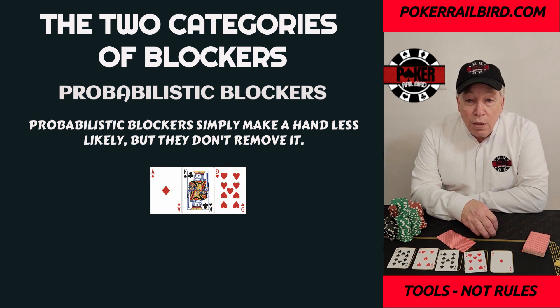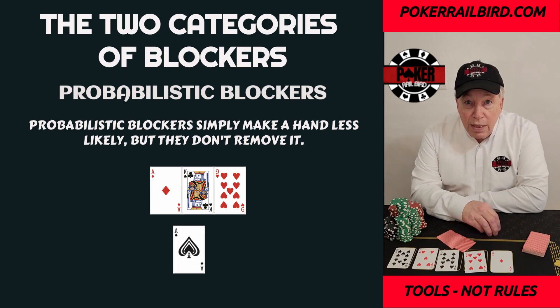king of clubs, and nine of hearts — if you're holding the ace of spades and queen of diamonds, you are not blocking another ace. Opponents can still easily have ace-king, ace-nine, or even pocket aces. All you've done is reduce the chances slightly; you didn't eliminate those combos. The distinction is simple: absolute blockers remove, probabilistic blockers reduce. Confusing those two can lead to bluff timing issues, incorrect folds, and reads that just don't match the math.